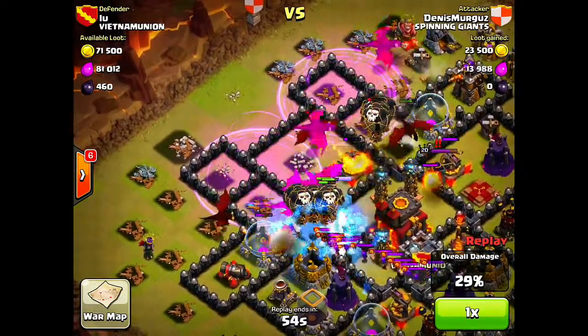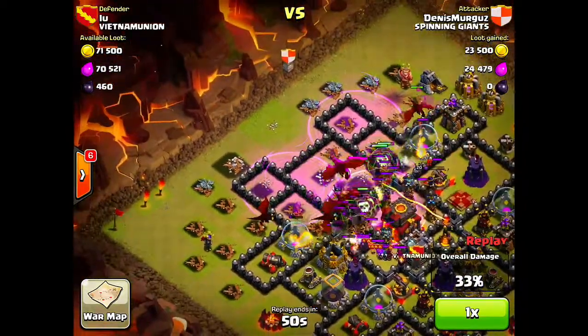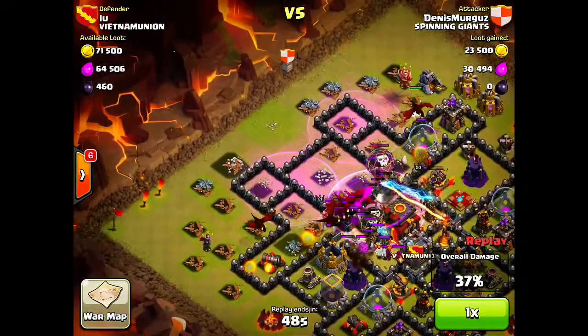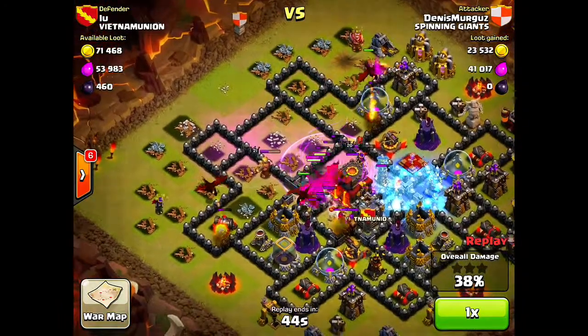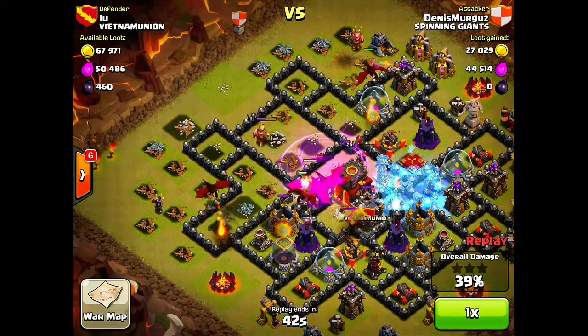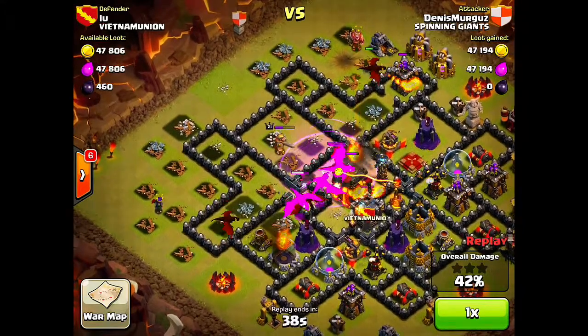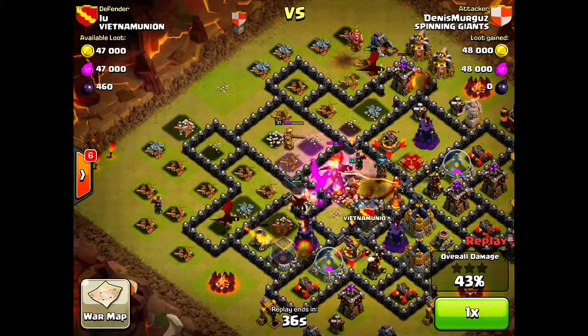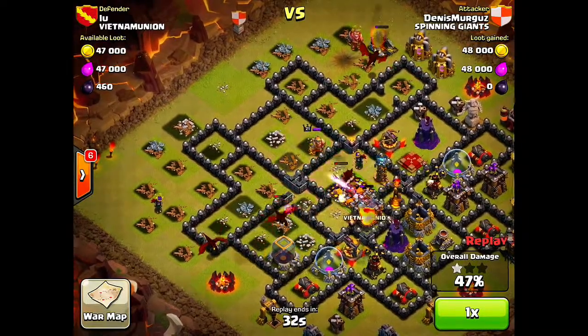He freezes that Inferno Tower and gets the Clan Castle troops out. It's a rush to the Town Hall now — he throws down a bunch of Rages. The Dragons have locked onto the Town Hall and when they're in that Rage spell it is almost unstoppable. He destroys the Town Hall with ease and he's at 47 percent.